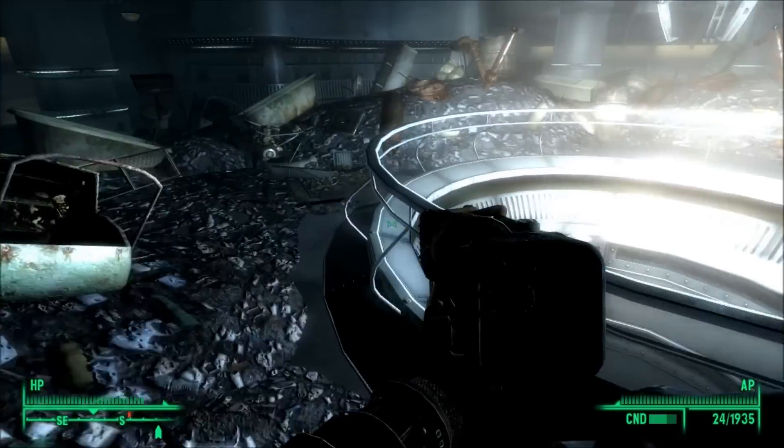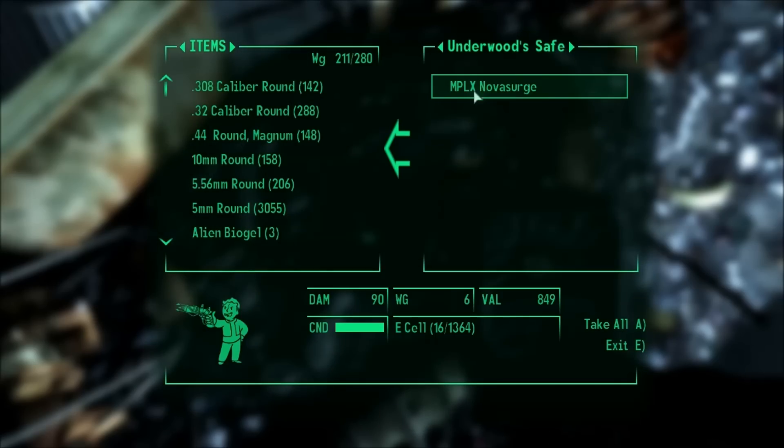Travel where I go, find the safe, open it up, and inside you will find this weapon, some energy cells, and a note talking about it.